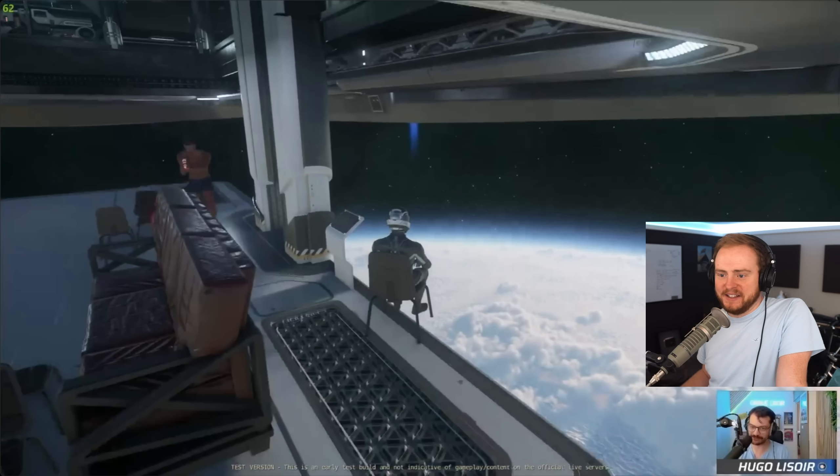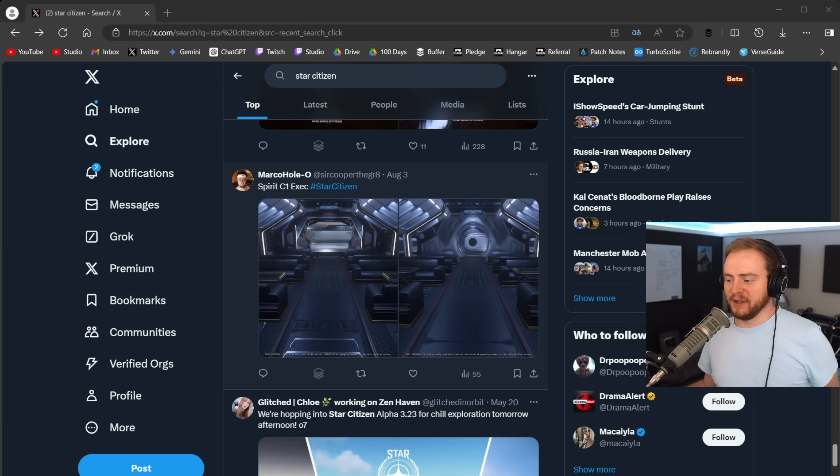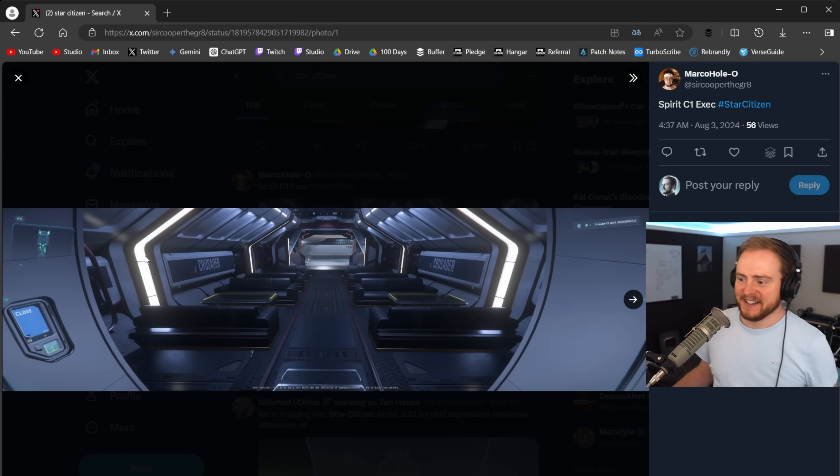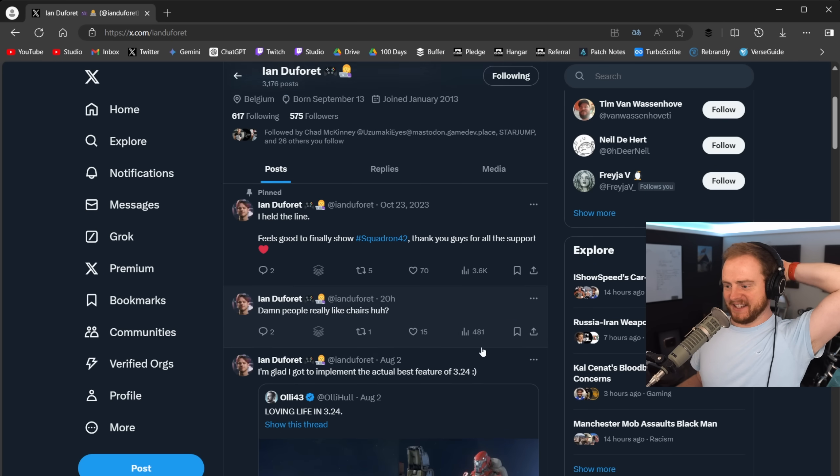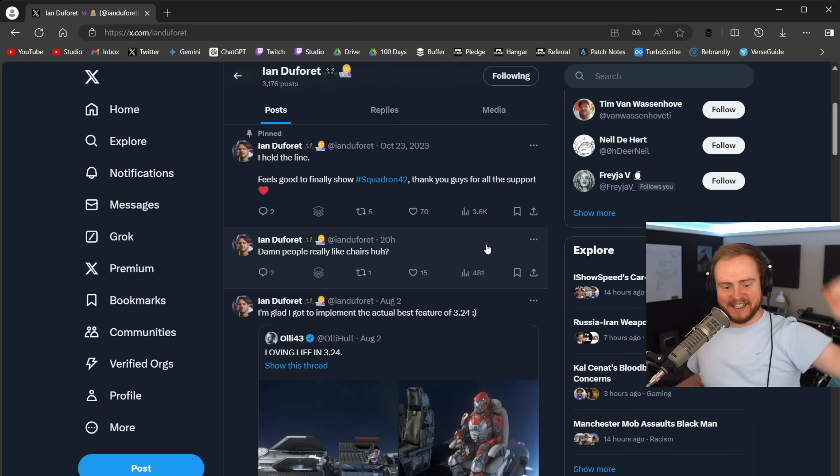Someone recreated their own Spirit E1 interior using sofas — we don't need the Spirit E1 anymore, we just make our own! The sofa fits perfectly. There are exec sofas with a little table — that's amazing. I really want to know what happens when you jettison cargo with all this stuff attached. Does it get thrown out? I need to test that. People really like chairs.